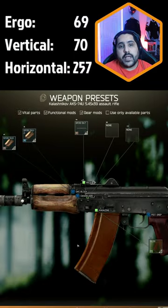If you are looking to use an assault rifle at level 1 traders before you unlock the flea market, the AKS-74U is your only option at level 1 proper.